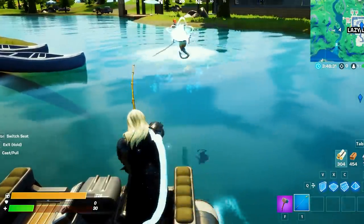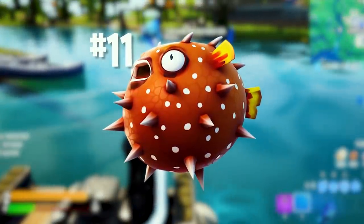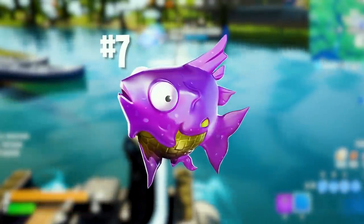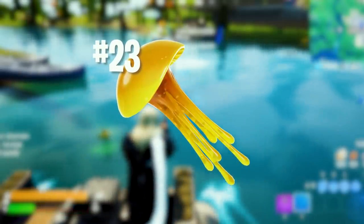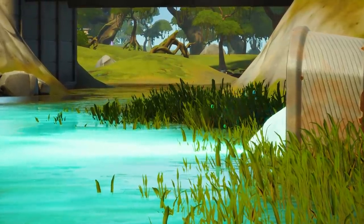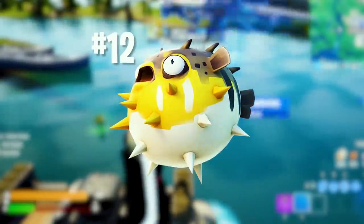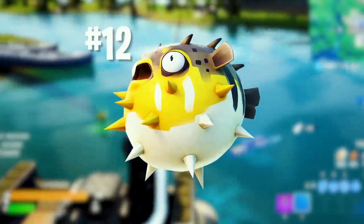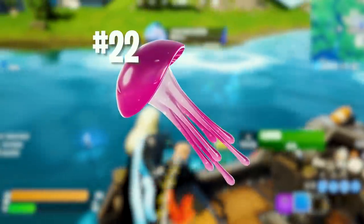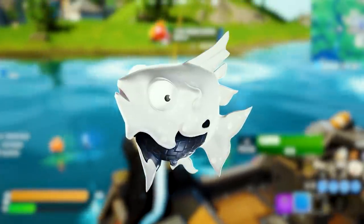The fish that can be caught in the swamp around the Slurp Factory are the yellow Slurp fish (number 6), Southern spicy fish (number 12), Chinook hop flopper (number 18), and the cuttle purple jellyfish (number 22). Of special note is the white slurp fish, which can only be caught in the swamp at night.